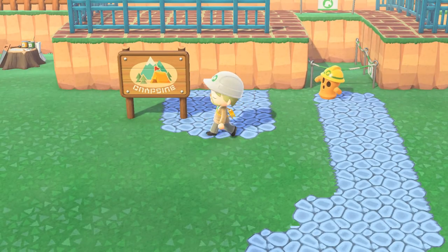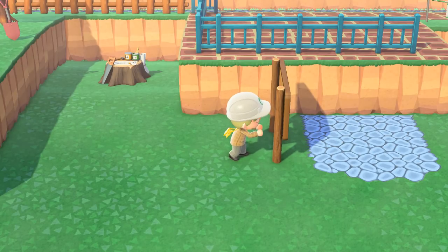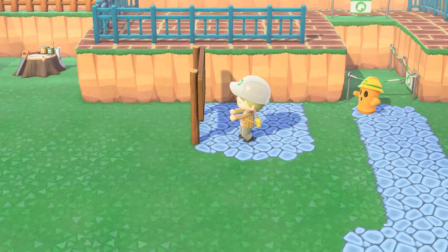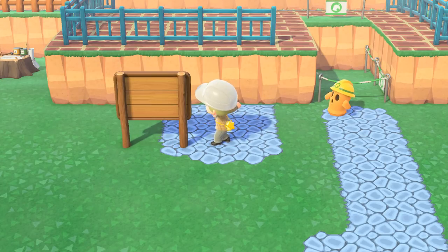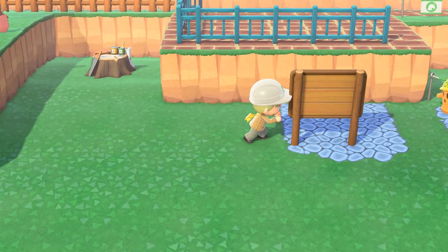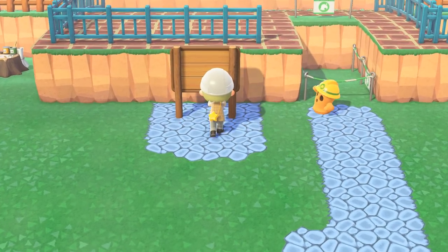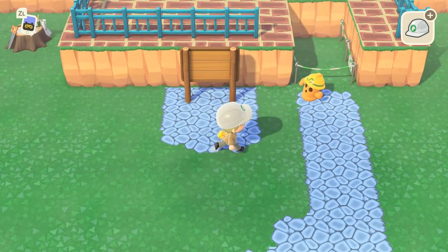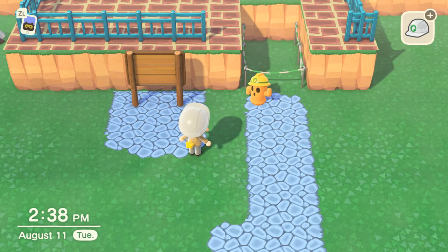So we place down a campsite sign, turn it around, and push it into the wall and center it a little bit. Yeah, that's looking kind of accurate — I like it. Maybe we'll shorten this cobblestone path a little bit going into it, but for now this is fine. I dig it.